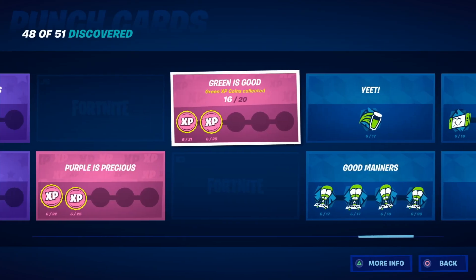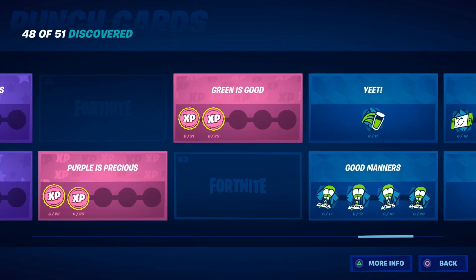The first punch card is K3. This one is brand new — you have to collect gold XP coins. You can find every gold XP coin inside of each vault on the map. There's one at Catty Corner, there's one at The Authority, and there's one at The Fortilla.